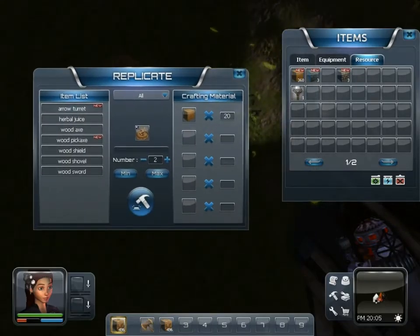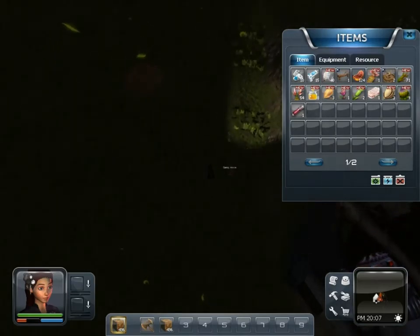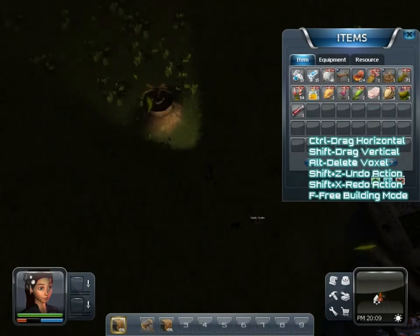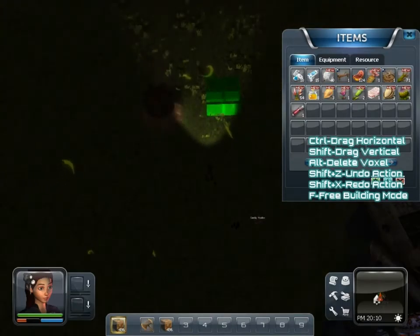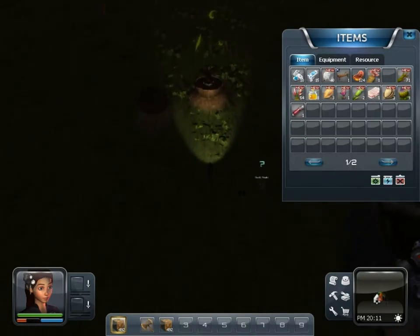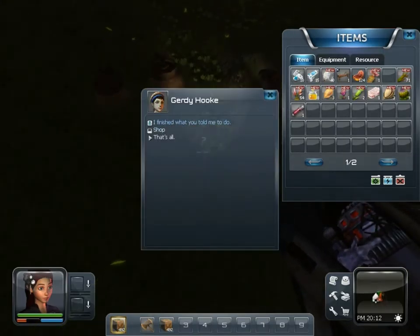I'm just going to put down a two-by-two block, then bring up my crafting menu and make an arrow turret — I'll make two of those. It pops into your inventory right here. Let me put one down, then use dirt to make another platform and put that other one right there. Okay, so that quest is done. I'll go back to her.